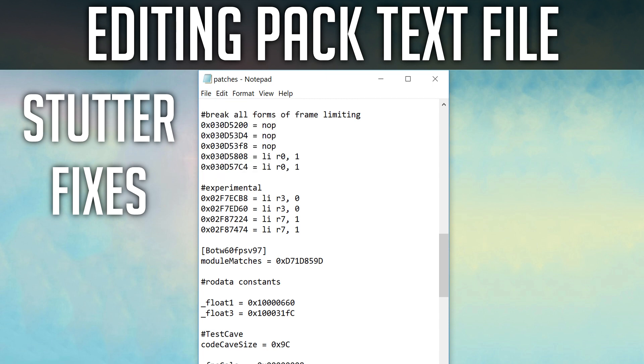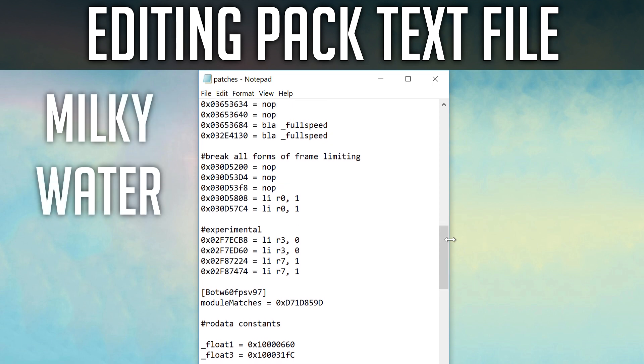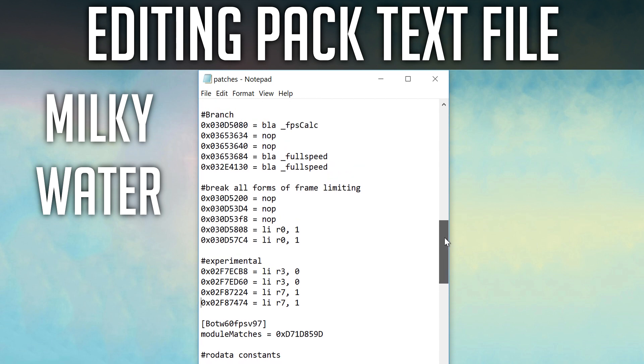Any edit which does not benefit you, change it back to its default value. If you accidentally get yourself into a mess, simply re-download the performance pack. Next, the Milky Water issue. This is potentially related to the pack automatically turning on Fence Skip. This next edit will make it so that Fence Skip is activated manually in the usual way through the Cemu menu. In the text file, go down to the line which says 'Break all forms of frame limiting' and simply add a semicolon to the beginning of the first number. Save and test your game.